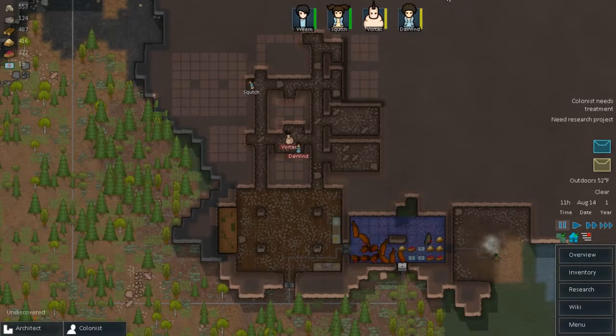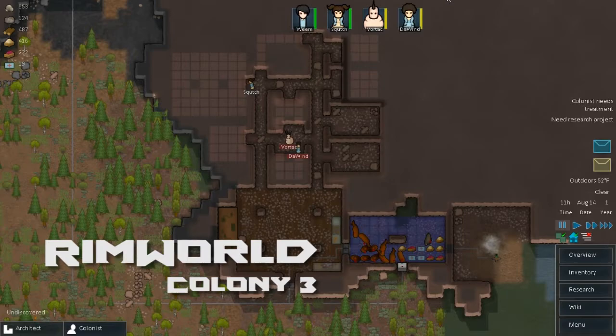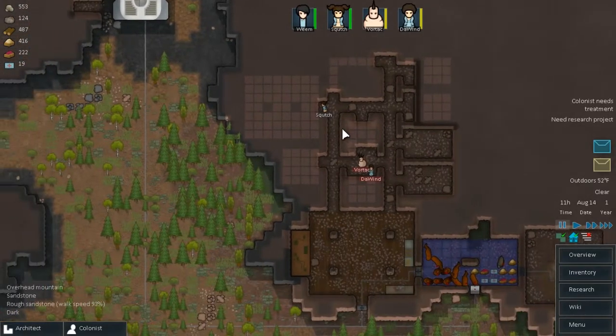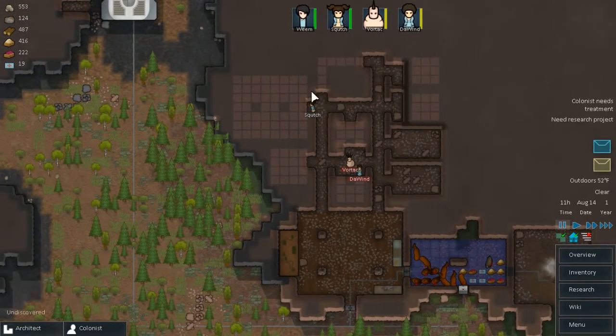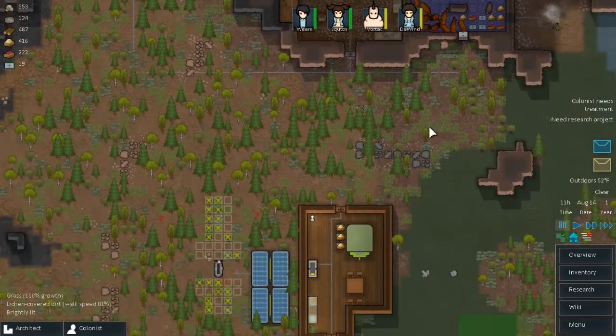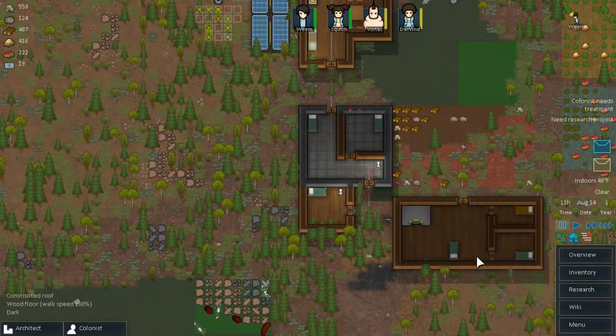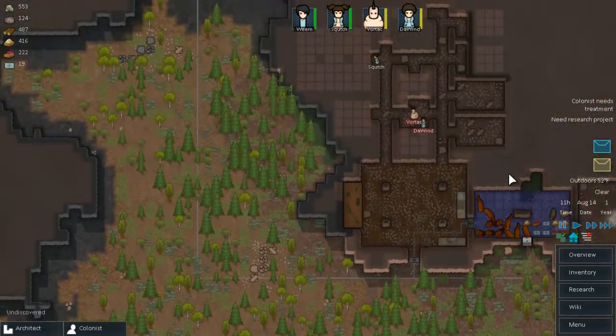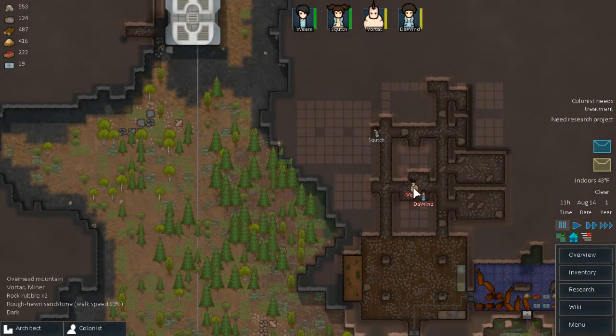What is up everybody, it is Vortek and welcome to the ninth episode in our third colony of RimWorld. I want to thank you guys for watching today. We have some issues right off the bat. In the last episode I left off where we just started mining out this whole area. First things first, an alert popped up saying Vortek developed an infection in his torso. We need a medical bed for him so he can rest until he's fully healed. I'm going to set this bed down here as a medical bed - that will get him resting until he's healed. Hopefully he's going to be okay because he is our best miner.